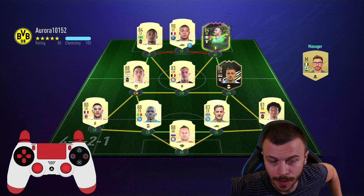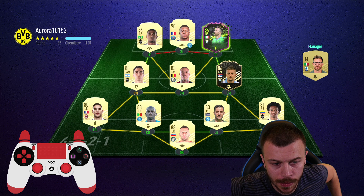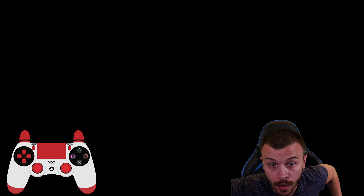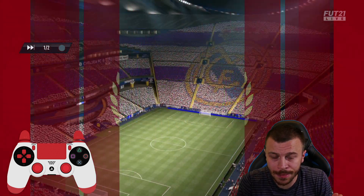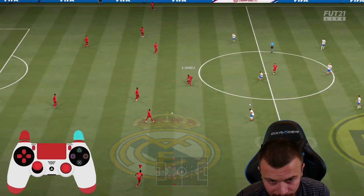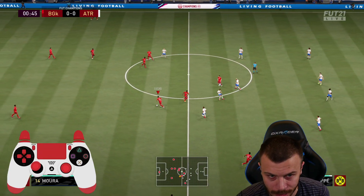Next opponent is going to use Mbappe on loan, Milinkovic-Savic, Douglas Costa, Dybala, Koulibaly plus Manolas at the back — top-notch defenders. Overall the team is really good, but he's using Mbappe without chemistry links. Crassi, you just need to win this game — you cannot let someone who is disrespectful towards Mbappe win the game.